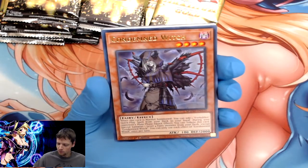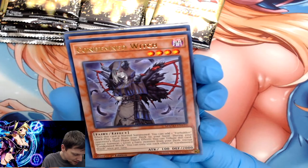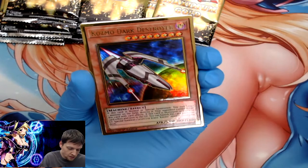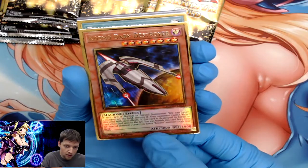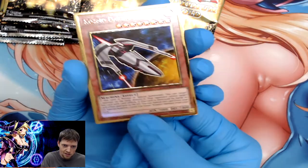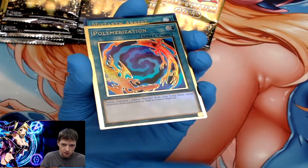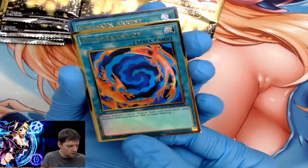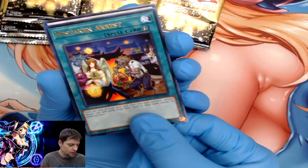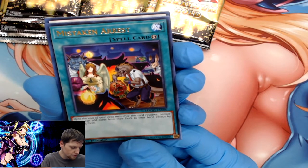Extra Foolish Burial, Condemned Witch — I've heard of this one. I'm pretty sure it's like a Barrier Statue. We've already got Cosmo Dark Destroyer — just a quick little look. Very nice. Regular Polymerization — the gold actually infuses into the art here, unlike Super Polymerization, but both are still really cool. Stake and Arrest: until the end of your next turn after this card resolves, neither player can add cards from their deck to their hand except by drawing them.